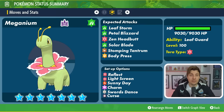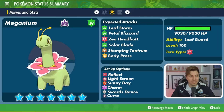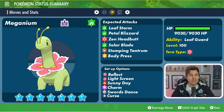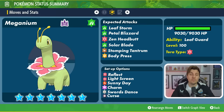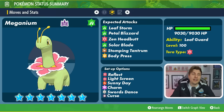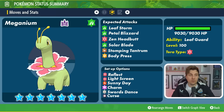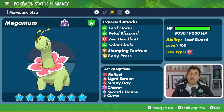It does have access to Stomping Tantrum, which is a Ground-type physical attacking move it can play off, and Body Press as well, which plays off its high defensive stat and gives it Fighting-type coverage. This means some Dark-type Pokemon we might think are good going into this raid could have a harder time if Body Press is present. I think it might not have both of those coverage moves, but it might dictate which Pokemon will be better depending on which move we see.